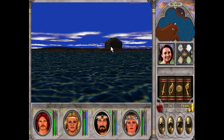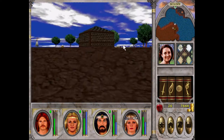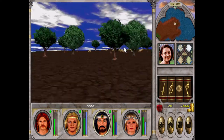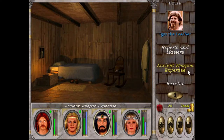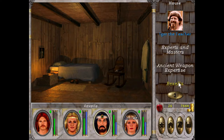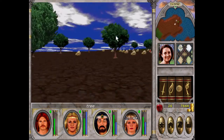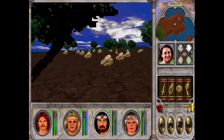Was that an altar? Because there's no enemies there — I reckon it's an altar. Ancient weapon expertise — they're pretty much like sci-fi guns. Rex Alla is the master for ancient weapons, and she was last living in Paradise Valley — it's probably like in the devil's pit, whatever it's called.